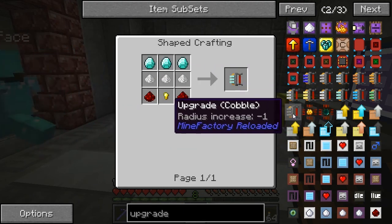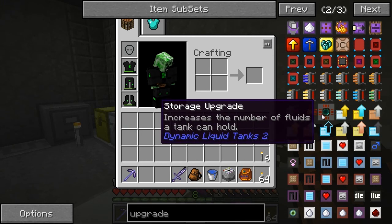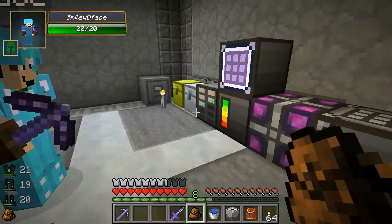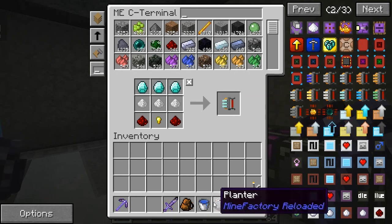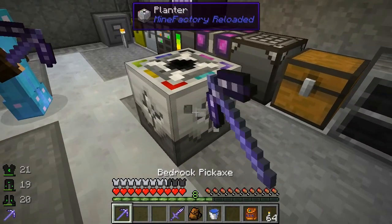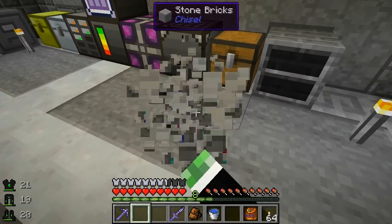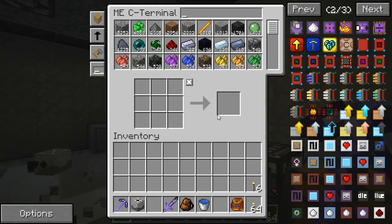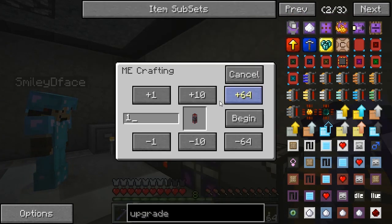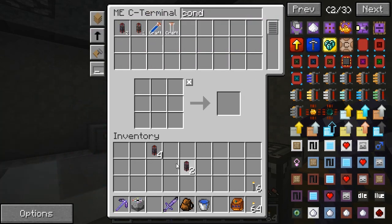I've got some raw plastic over here. I like how there's a cobble upgrade with a radius increase of minus one - so useful! Can I make this off the bat? We need two - one for the planter and one for the harvester. The planter has a filter - we can put different seeds in different sectors, put an item in each one. You can break it with your fist too. We should be able to make a stack of conduits now.